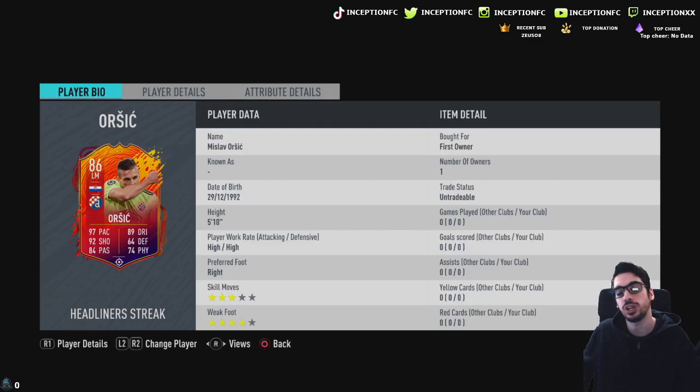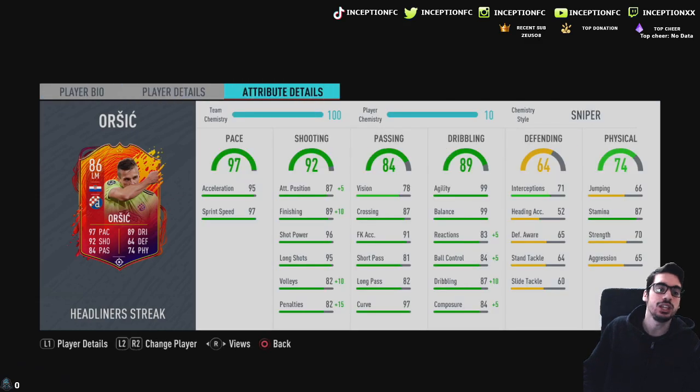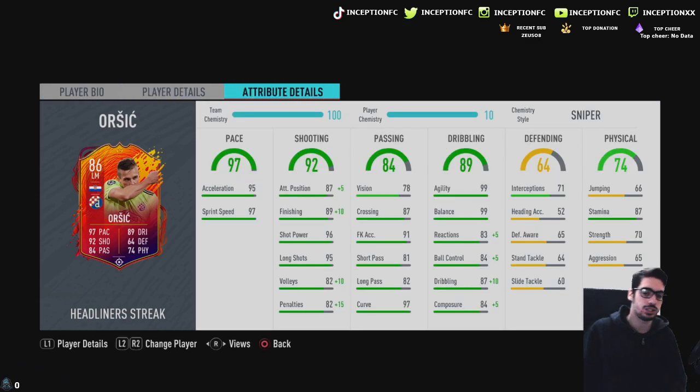Ladies and gentlemen, we're looking at an upgraded version of Orsic's card. We're looking at a player that is 5'10 with high, high work rates, right-footed with 3-star skill moves, but has the 4-star weak foot. The big thing with this card is the massive upgrades it has received: 95 acceleration, 97 sprint speed, 99 finishing with the sniper chemistry style, 96 shot power, 95 long shots, increased volleys and penalties, as well as attacking positioning.